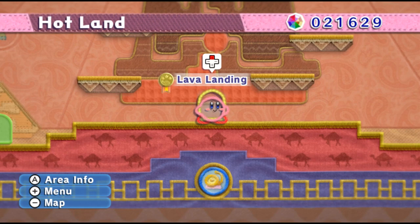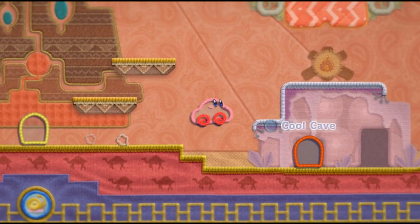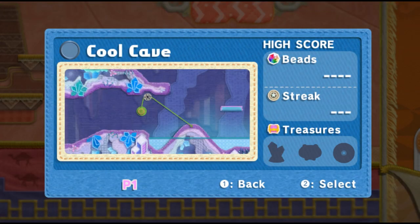Welcome back everybody to the Kirby's Epic Yarn playthrough. This is part six, and as we progress through Hotland, we're going to cool things down a little bit in this next level, the Cool Cave.